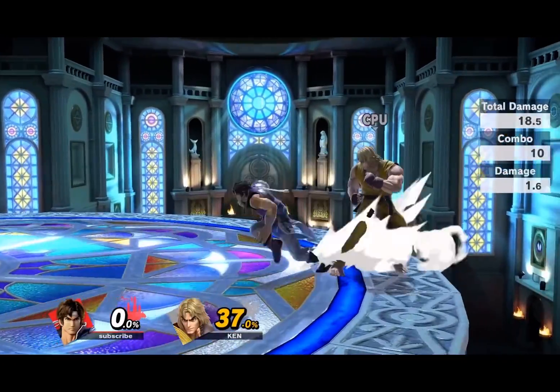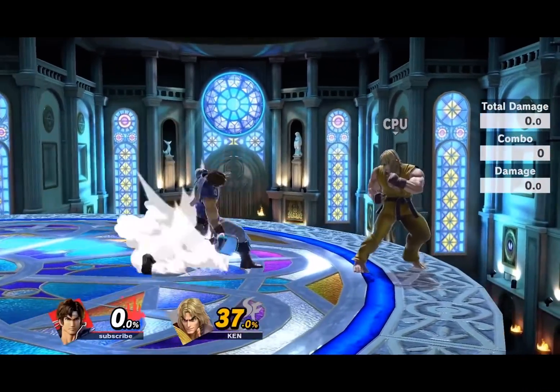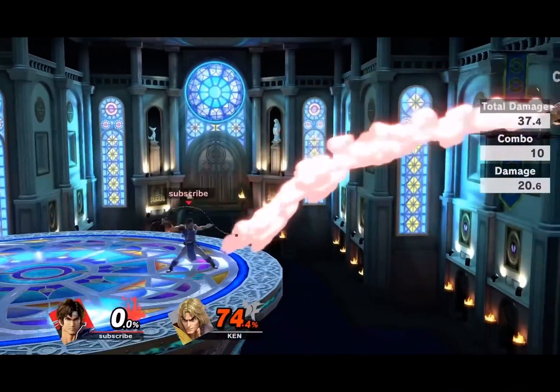Simon's moves are all relatively okay — nothing that's unexpectedly cheating. If I had to choose, I'd probably say down B, but it's more annoying than it is a cheater move.